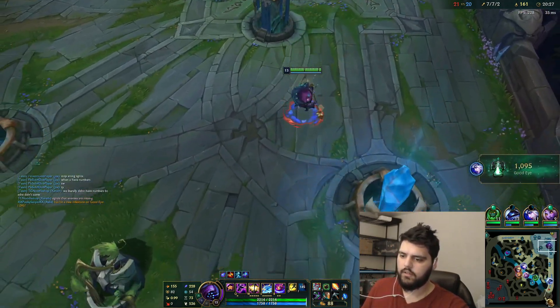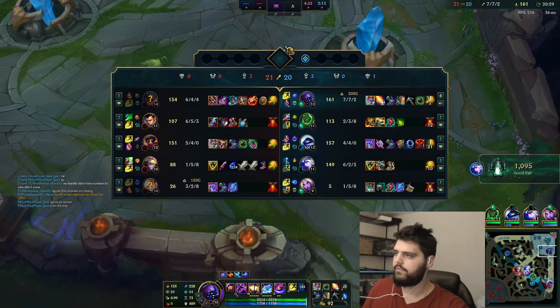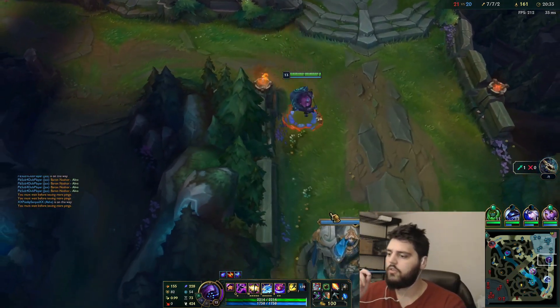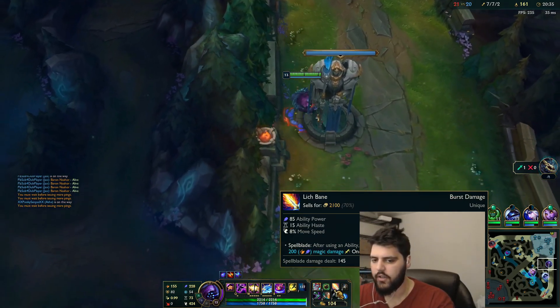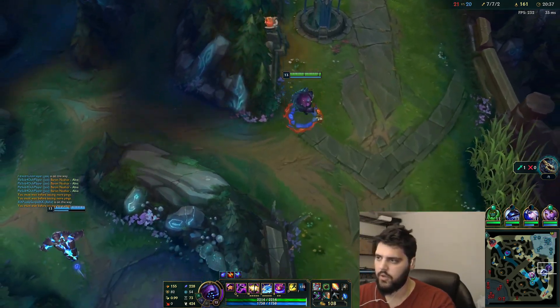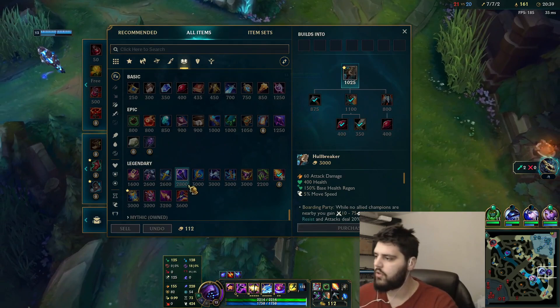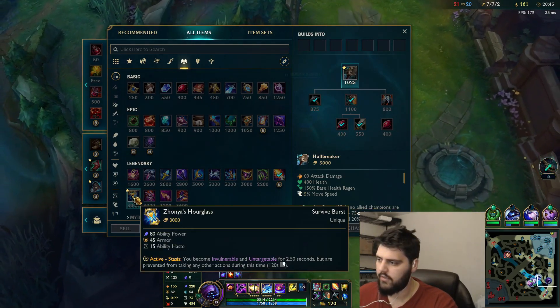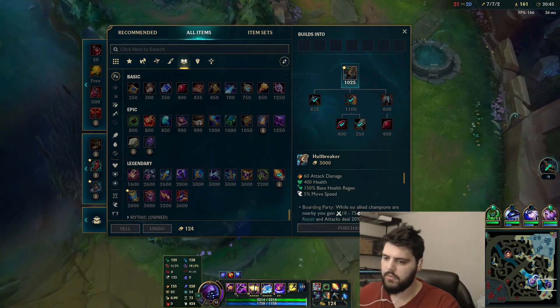I'd like more AD. The damage increase on turret, especially with Demolish, is just broken. After Hullbreaker I think I'm going to go a straight-up Rabadon's or Zhonya's — I haven't decided yet, but it's going to be something good.